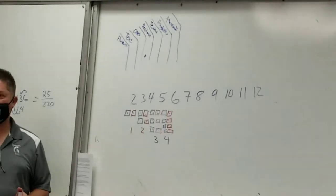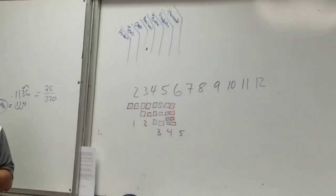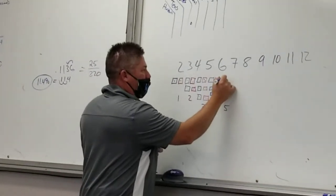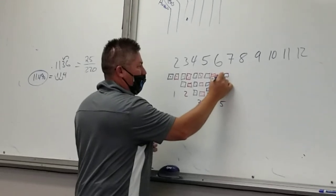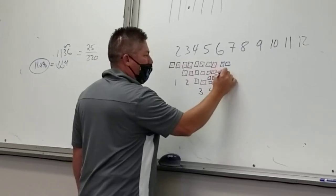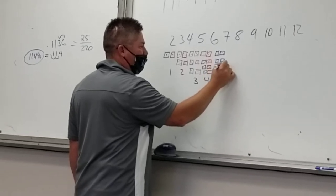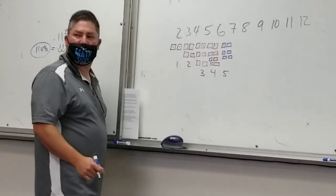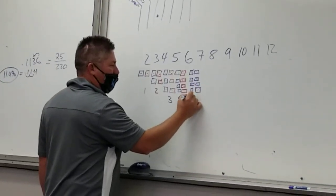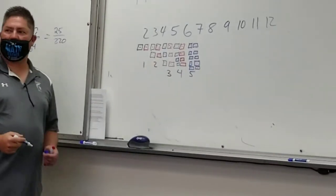How many ways can I roll a six? Tommy says five. Adam, tell me all the ways you can roll a six. Two threes. I'm going to do all these in blue. Then two and four, or four and two. So there's two-four, four-two. What else? One-five and five-one. Is that all the ways? Yeah, there's no other way to roll a six.